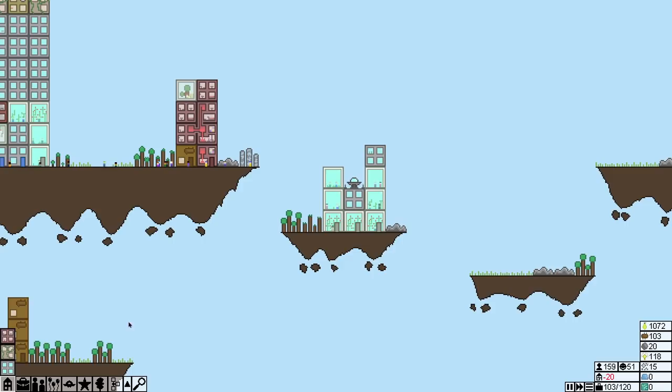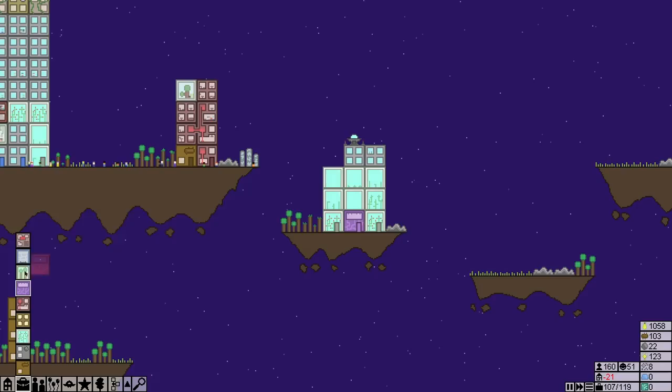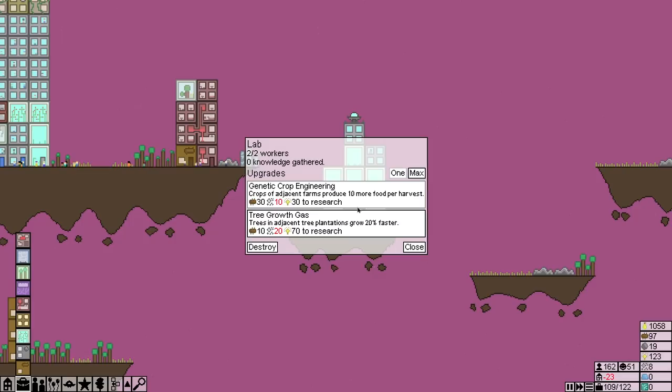There, it has some flowers. Then we can put in my farm, and a lab next, and another farm. We have a completely adjacent farm next to a lab. Genetic crop engineering — adjacent farms get 10 more food per harvest. Perfect.